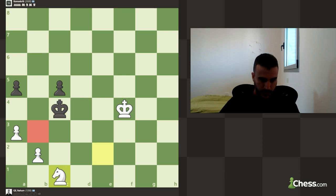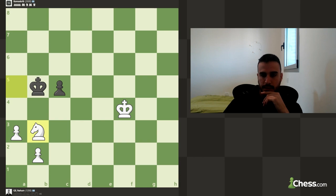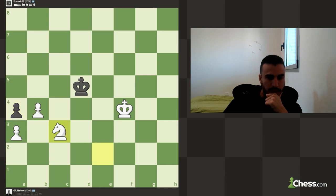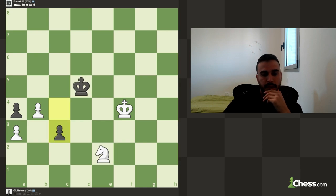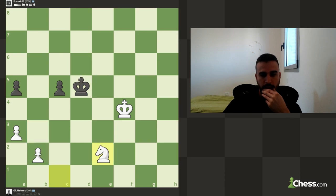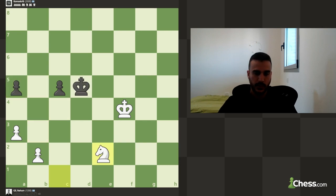Knight e2 is the key - the king cannot really enter the position that way. Knight e2 followed by knight c1 - that's what I was missing. Taking the pawn was also really bad; b4 was actually the best move, staying at plus six. The b3 push was very misplayed - I was trying to stop the king from entering, but knight e2 and then knight c1 was far stronger. I kind of misplayed it, but I hope it was instructive. Hope to see you next time, thanks for watching.